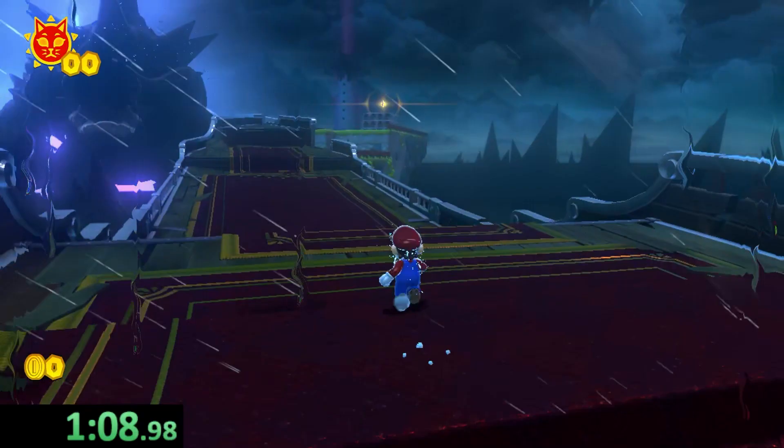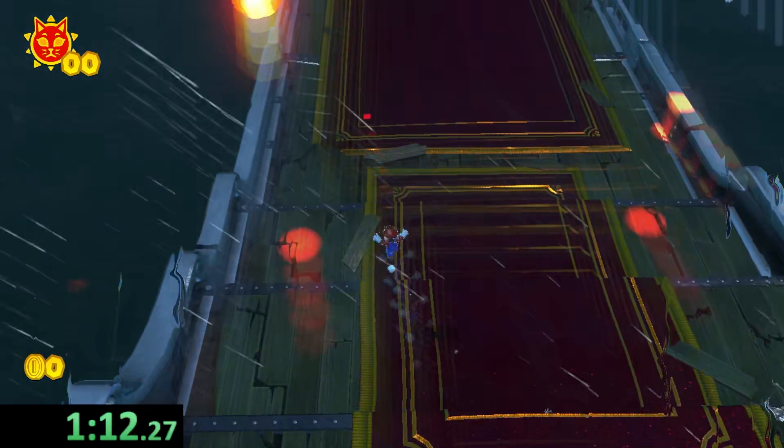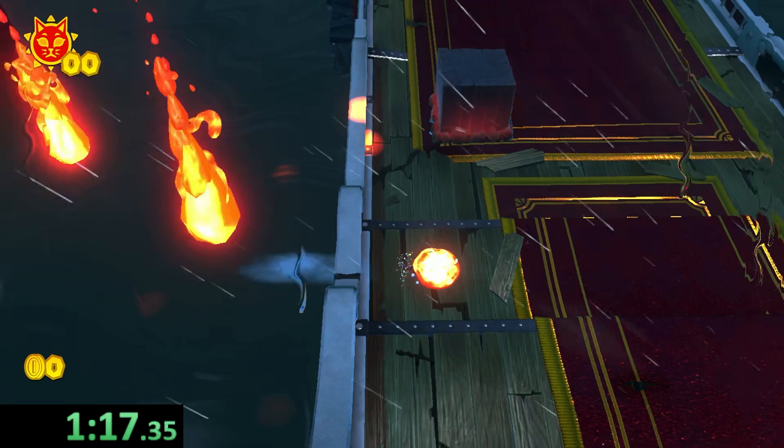Bowser's Fury was the fastest game to touch lava, as we basically get to touch it right from the start of the game. Bowser shoots his fireballs and they fall to the ground — just like in 3D World — and after they touch the ground they turn into small lava pools, marking this game complete with the best time of all the games.